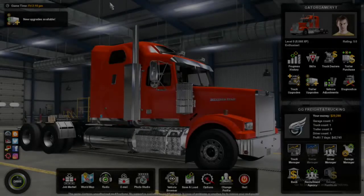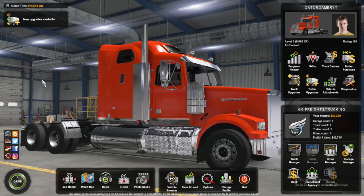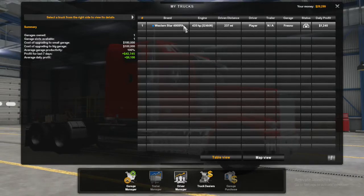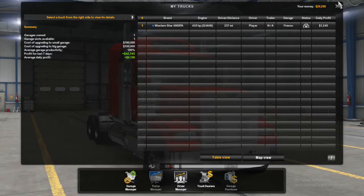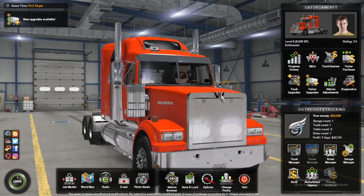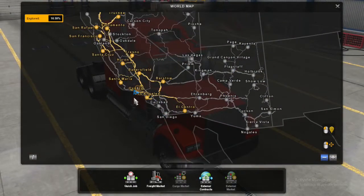What is going on guys, and welcome back to the channel. Today we're playing more American Truck Simulator with our beautiful truck, the Western Star — I think it's the 4900X. Let's go to the truck manager. Yeah, it's the Western Star 4900 Foxtar Alpha, and right now our distance driven is 237 miles. This is our brand new truck, the Western Star, and we're gonna go to the world map. We are in Oxnard, California.